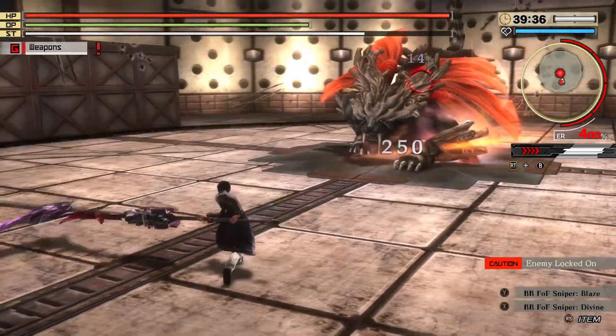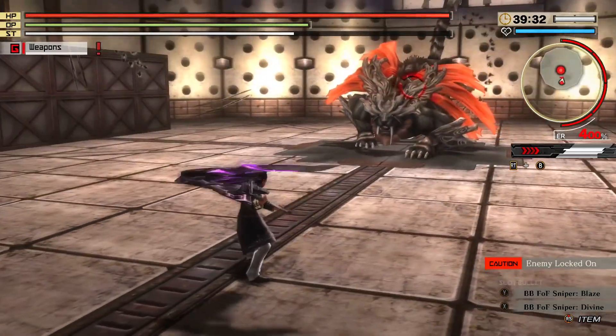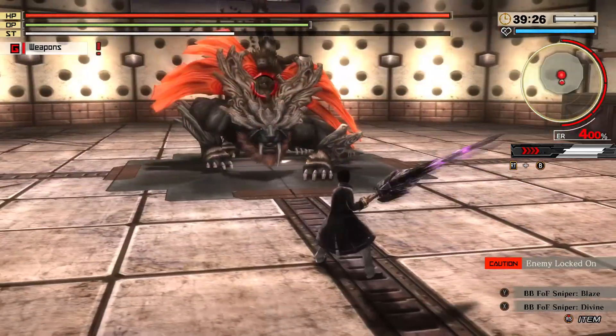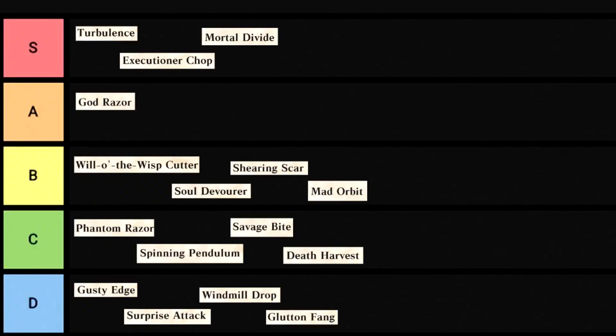Mortal Divide — this is a cleave fang move, meaning the art applies to the finishing hit where you reel the scythe in and not the round attacks. Your character brings down the scythe, a cool-looking pink aura engulfs it, and then you reel it back in for an increased OP gain and bonus damage to weak points. S tier.